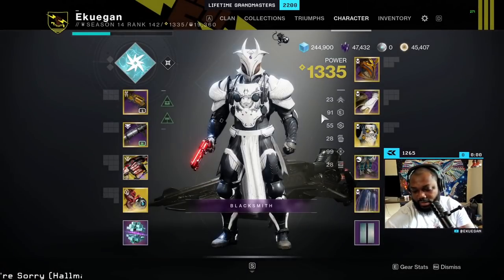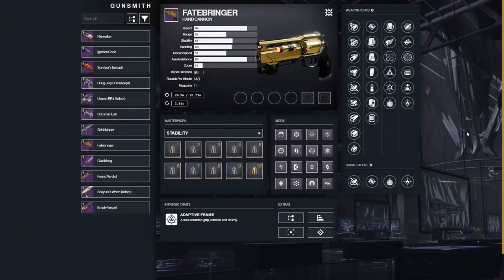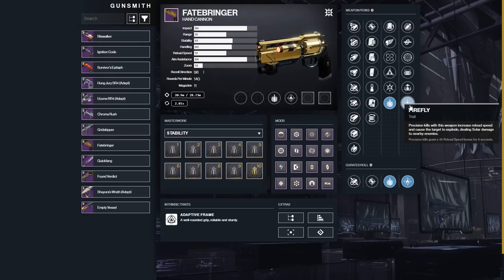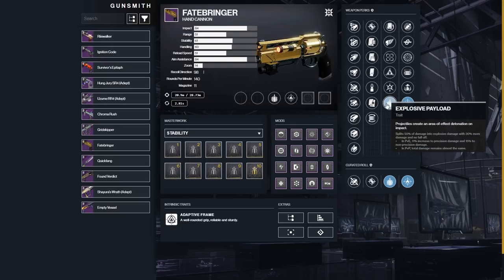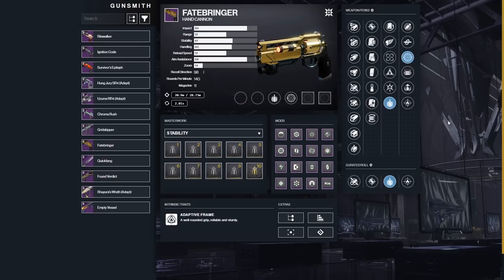We're going to start with everyone's classic gun that came back from Destiny 1, the Fatebringer. Looking at D2Gunsmith — the website I'm using, I'll put the link in the description — everyone goes crazy over the original explosive firefly combo. But as a Grandmaster player, I know I'm not going to be procing Firefly as much as I'd like for that extra reload speed, but I will be facing Overload Champions, and Explosive Payload works really well against them. So for me, Frenzy is going to be the perk there.